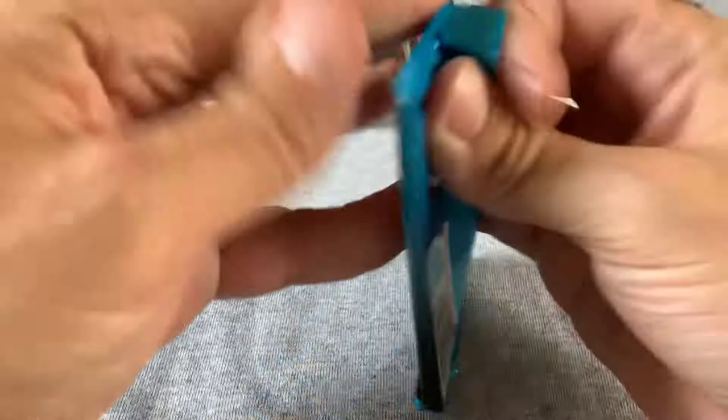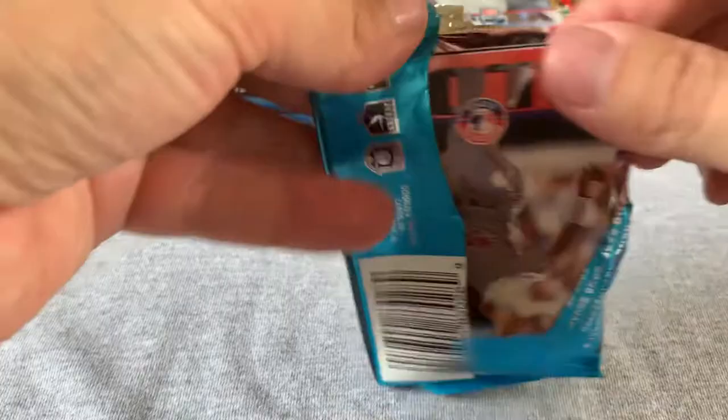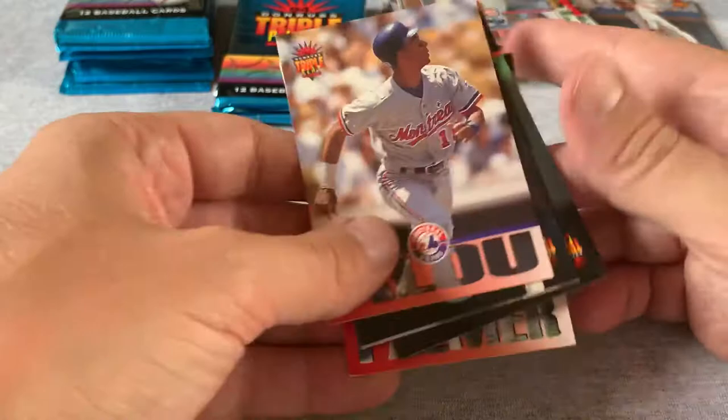Other than maybe another Chipper Jones I wouldn't mind seeing. Dean Palmer with a severely soft corner. Here's another Medalist card — Robin Ventura, Travis Fryman, and Wade Boggs, so you get a Hall of Famer on there — nice. And Greg Maddux! That's another one of the guys I was definitely looking for — one of my favorite pitchers of all time.